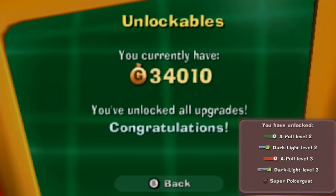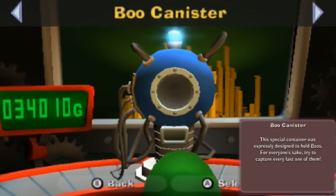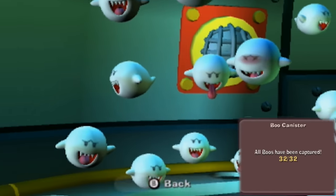You have 34,010 G. You've unlocked all gear grades - congratulations. The Poltergust 5000 upgrades: the Strobulb 2, Darklight 2, Strobulb 3, Darklight 3, and the Super Poltergust. And the Boo Canister - this special container was especially designed to hold Boos. For everyone's sake, try to capture every last one of them. Maybe it was every Boo that gives you a statue. Either way, here is all 32 of 32.